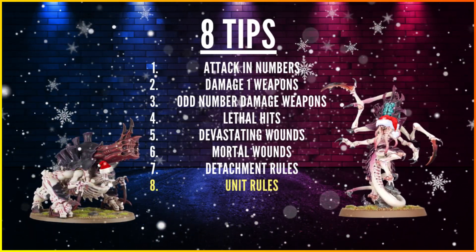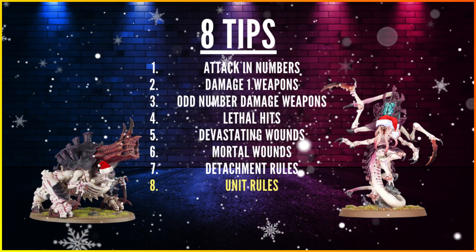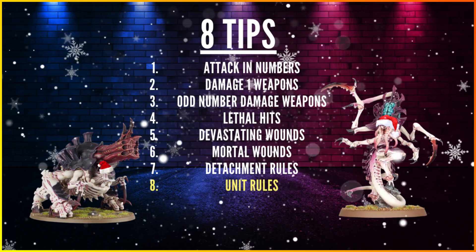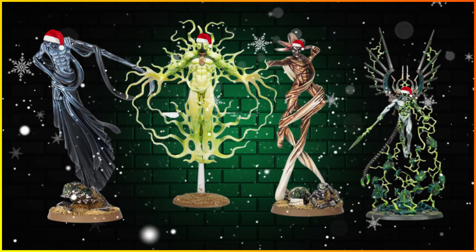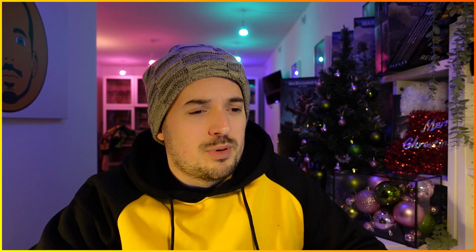Tip 8: Unit Rules. The Exocrine gives rerolls of hit rolls of 1s at range army-wide. The Neuro-Lictor gives +1 to wound if it fails Battleshock — its Leadership is 6+, and there are ways to apply -1 to that. So those are my 8 tips along with all the mathhammer. Tyranid units just aren't doing enough damage individually — the C'tans are probably some of the strongest units in the entire game. See you tomorrow on the 9th of December.